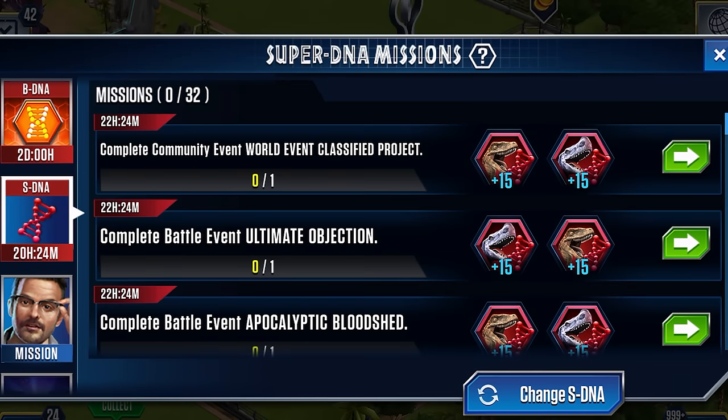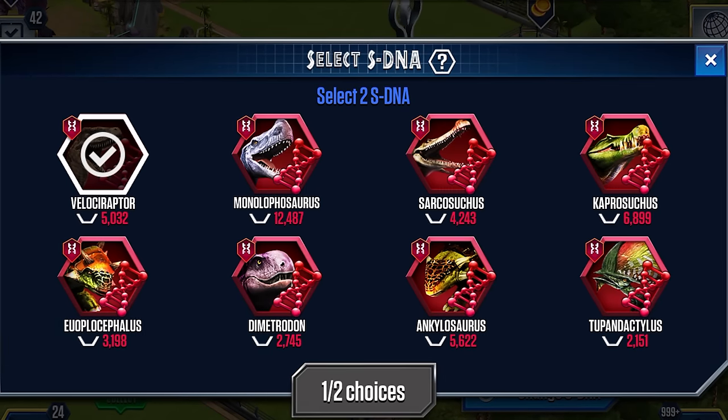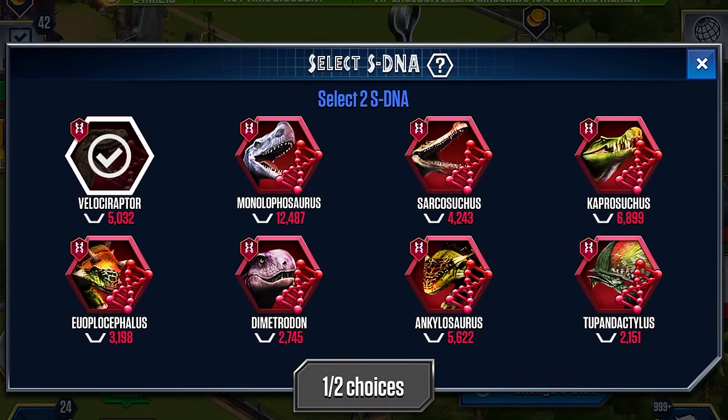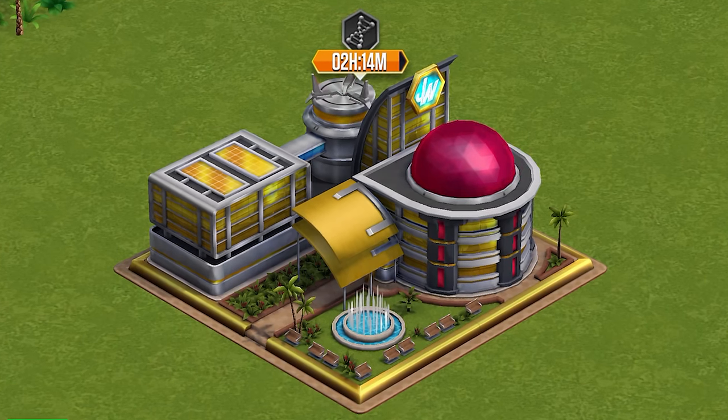The second way is by completing events in the game, and you can choose what DNA you get as a reward — one of the few resources you can technically control what you receive of in the game. And the third way is the super DNA building, though I think you need to pay VIP for this.